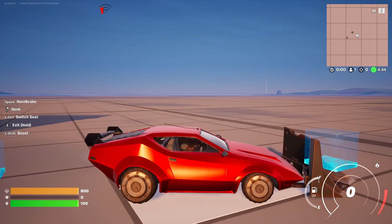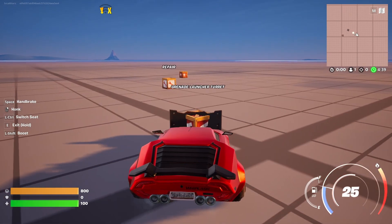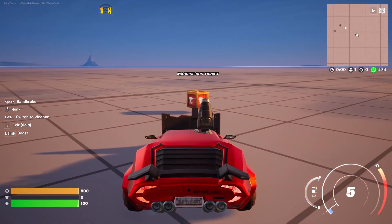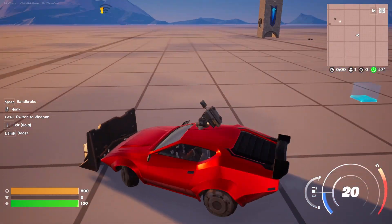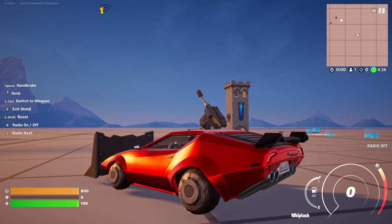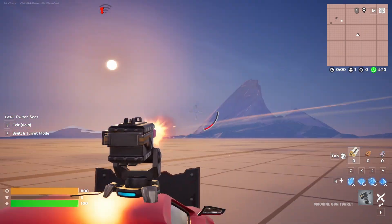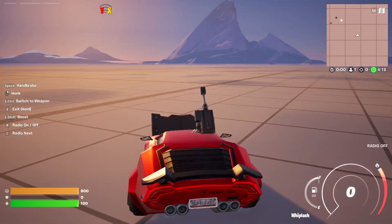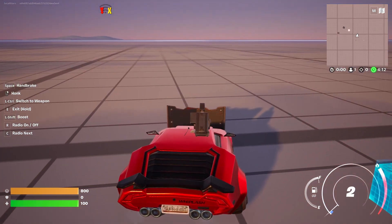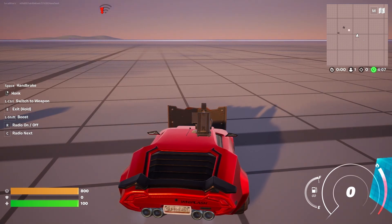Here we have the vehicle with new tires and bumpers. We have a turret, we have a repair, and besides that we have another turret and we can switch to the weapon and engage stuff from it, then switch back to drive mode. As you can see, the same element is really, really cool, really straightforward and nice to have.